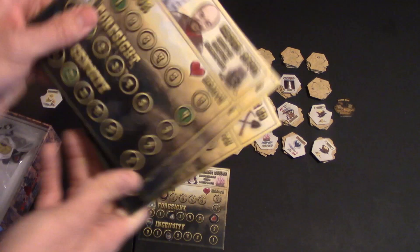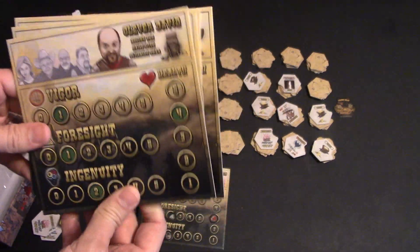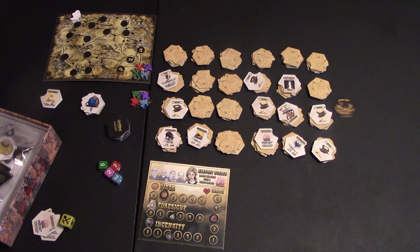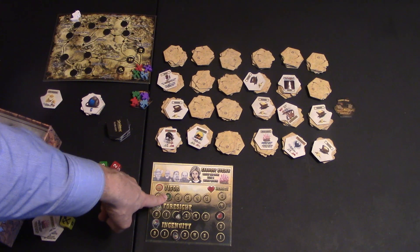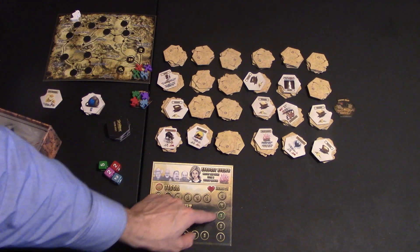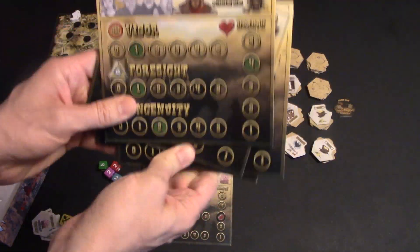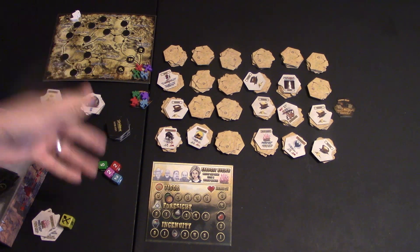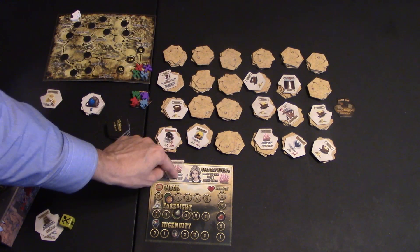Each player gets their own little player board. They can be any one of these characters. They have different abilities — sometimes special abilities, sometimes just bigger statistics than the others. You take your little icons that match up and place them over the colored spots: vigor, foresight, ingenuity started at a two for me, and health started at a three. These are all random for each character — some start with more health, or more foresight, and so on. One character actually gets to start with a crystal, so you take the little crystal icon and place it on her board.